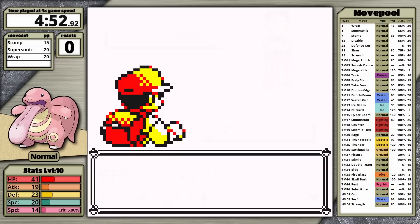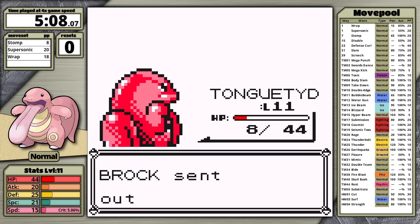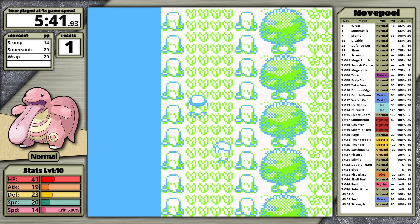Geodude's first. I go for Stomp — it does decent damage, but what's concerning is how much Geodude is dealing to me. While I'm able to knock it out, Lickitung only survives with red hit points, making it very unlikely I can knock out the Onix. I don't like to reset in situations like this because sometimes the AI drops the ball. However, it doesn't today, and that's the first reset for Lickitung.